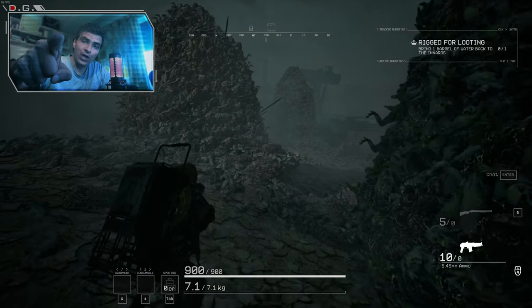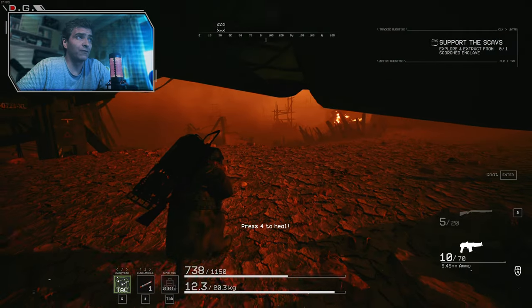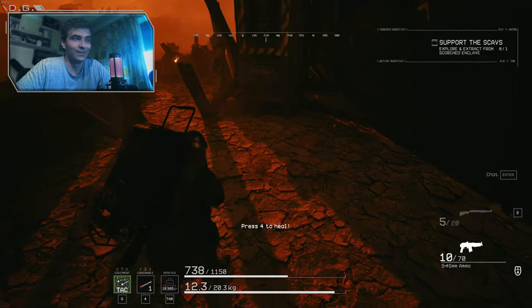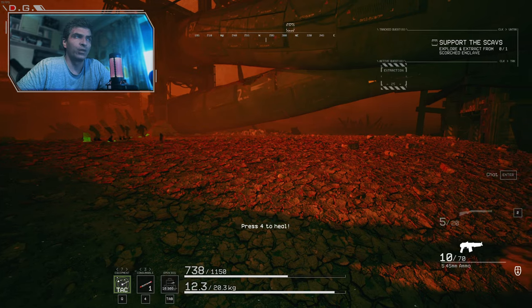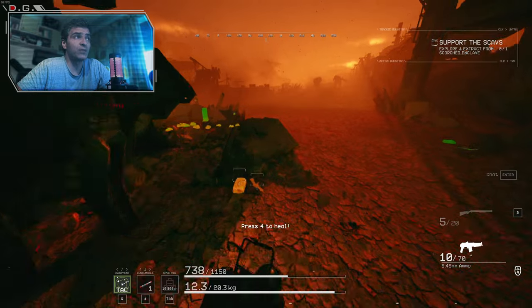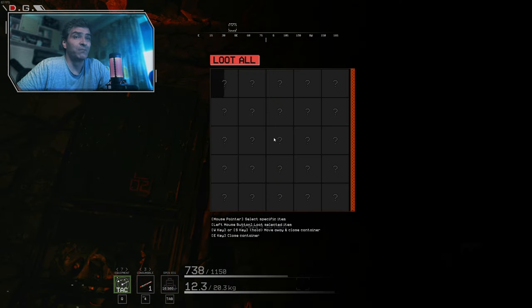Number 9: Be a ninja, not Leroy Jenkins. Stealth is the name of the game here. While we don't have a way to see if our stealth is effective or not, you kind of notice when it works because you're left alone. So crouch when there are enemies nearby and stay in cover — no point alerting them. Wouldn't it be better if you let them aggro some other faction and then just jump in to finish the last guys off and loot the big pile of bodies?